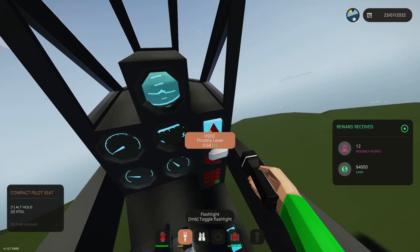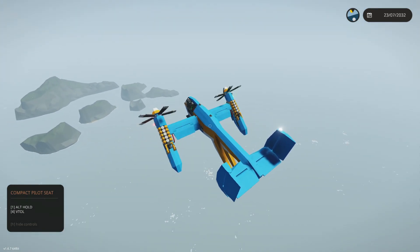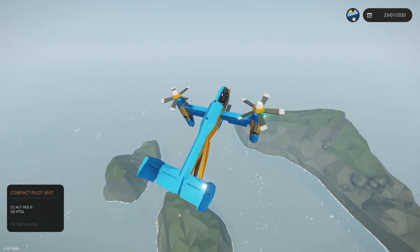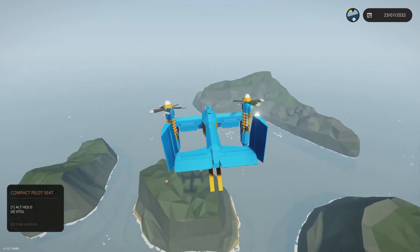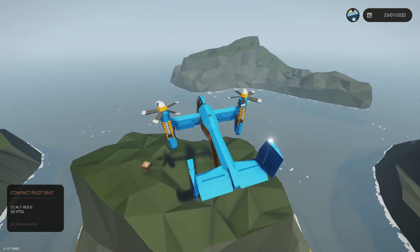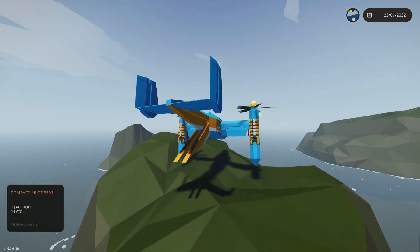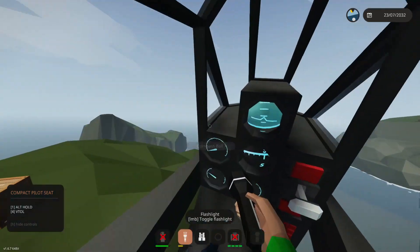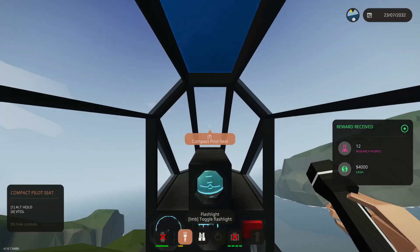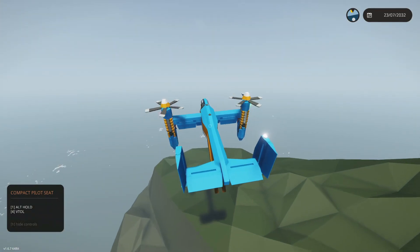One more little island and then we can get out of here. Two more crates here! If you're having problems with crates, just go north, go to Sawyer — you'll find all your crates just like the old days. Setting it down — that's not safe, not safe. How about right there? That's safe enough. Twelve and four thousand — we're getting a lot of twelves. That is awesome!